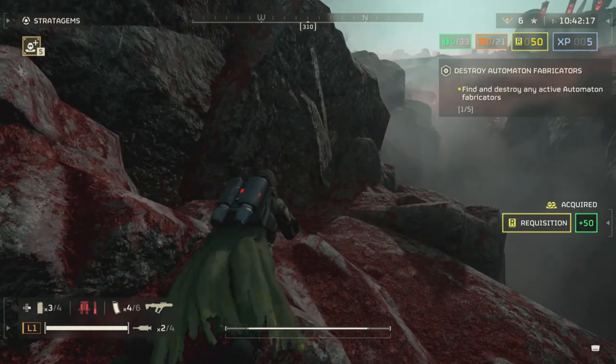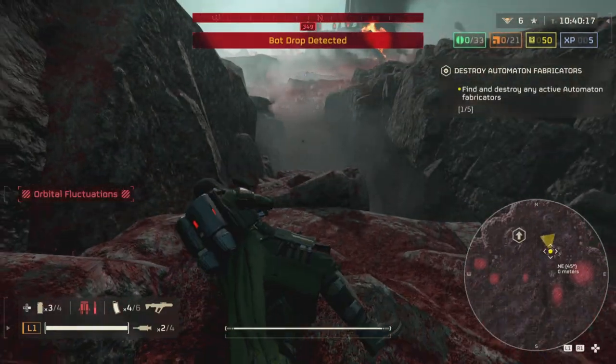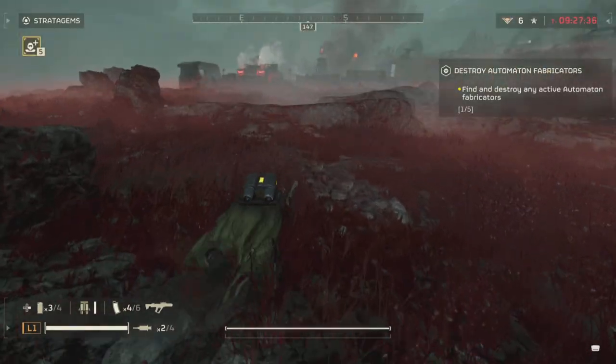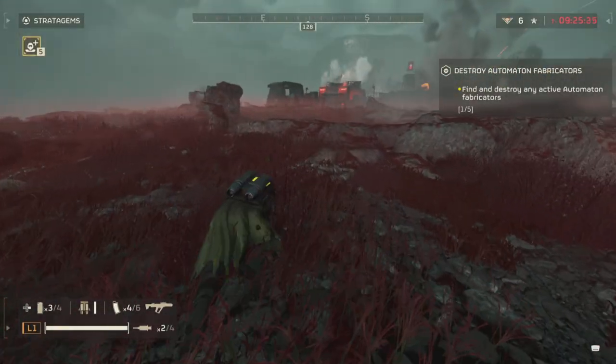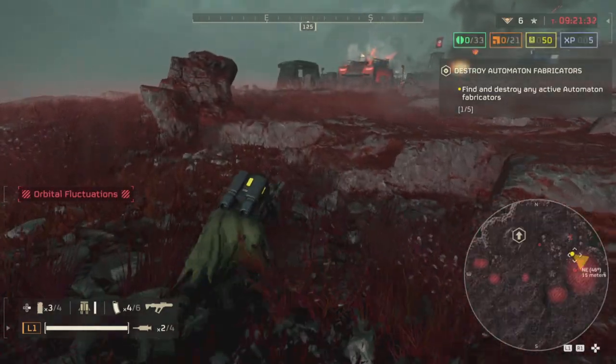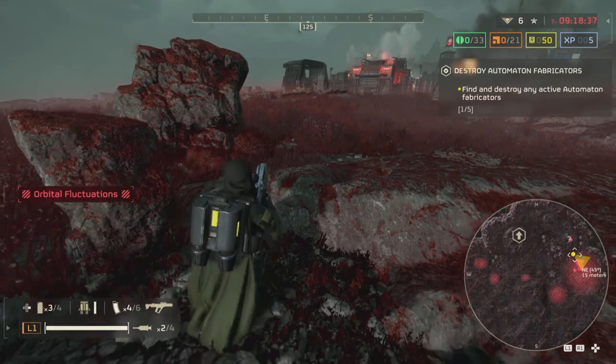We just throw in the eagle airstrike and run away on the fabricators. You have to use the radar quite often just to see if there are enemies around — there are quite a lot of patrols trying to hunt you down on extreme difficulty.